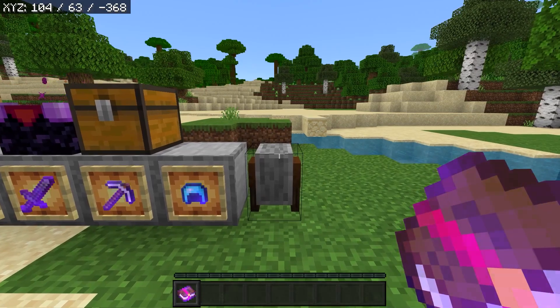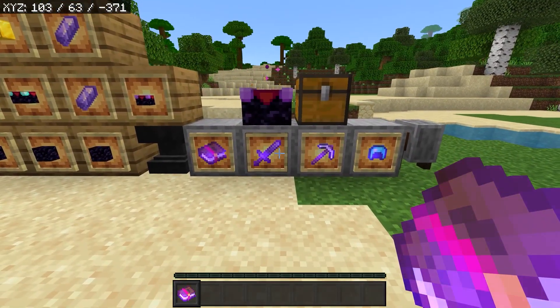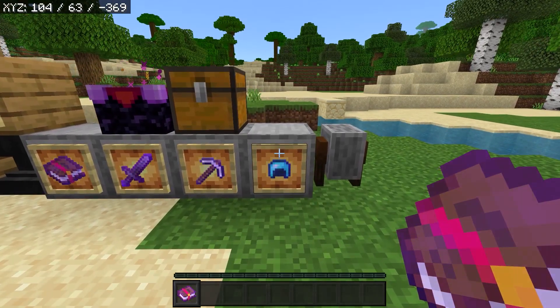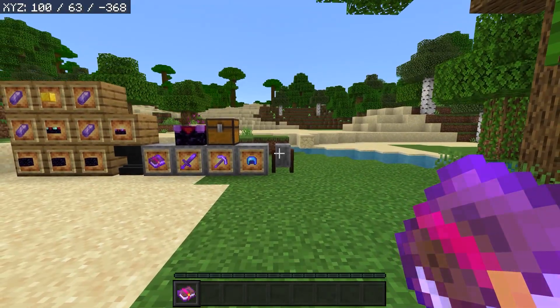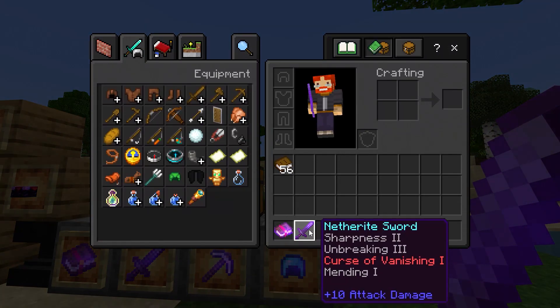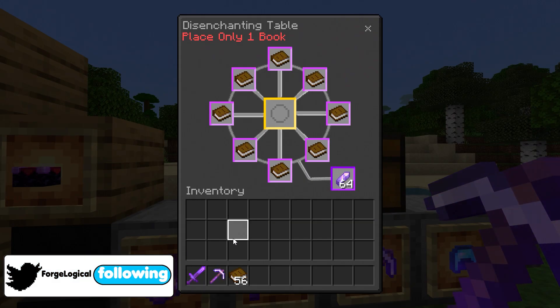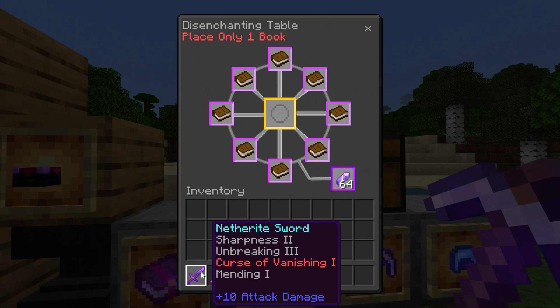To be honest, not too many people are disenchanting books — they're disenchanting swords, pickaxes, armor, or any other type of tool. But the premise remains the same. Like if you had a sword with Sharpness, you would not get the Sharpness back; every enchantment would be removed, except for curses of course. And not only does this work for books but it will also work for different tools.